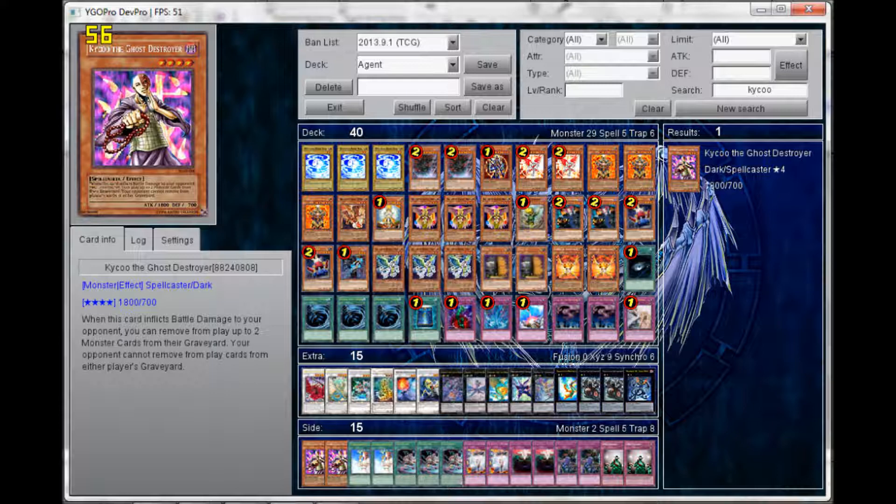Anti-Spell Fragrance is also good against Prophecy. That's all I really have to say about this deck. If you have any questions about the play style or card choices, please feel free to drop them in the comment section below. I also want suggestions — I want other people to see them as well as me, because I want to improve this deck. I hope you guys enjoy this deck profile. This is Gary GZ Duels signing out.